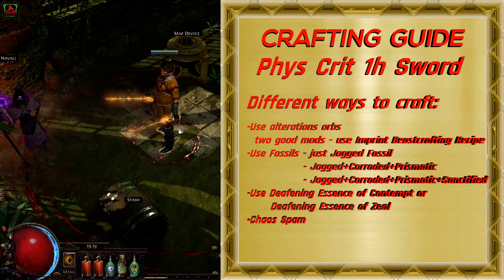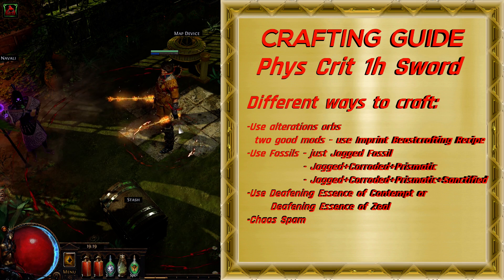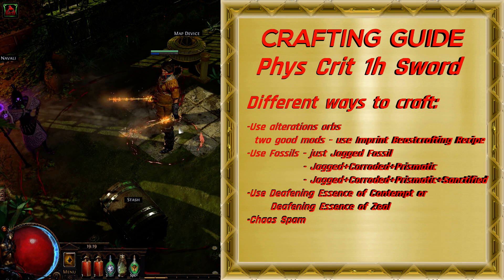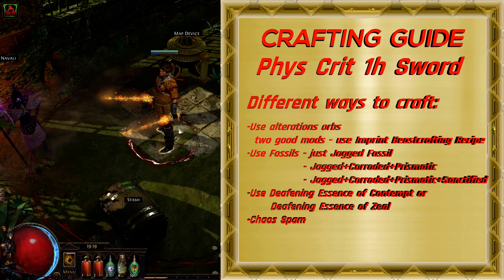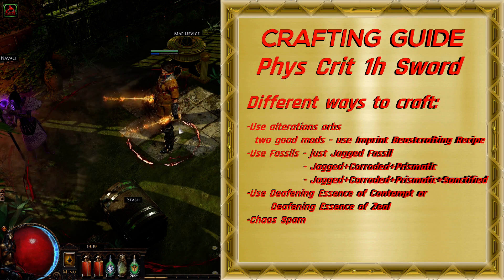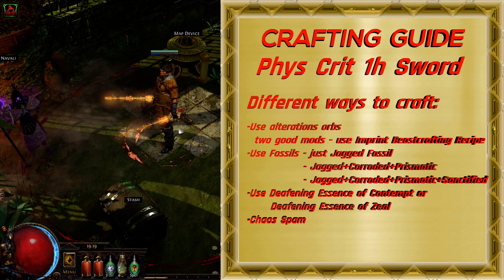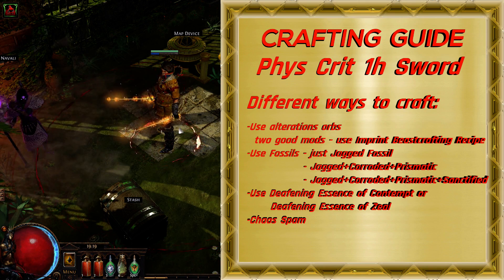Besides using Alteration Orbs and Fossils, you can try to craft this weapon with Deafening Essence of Contempt or Deafening Essence of Zeal. The last way is to use Chaos Orbs to reroll mods on your rare weapon. Crafting cost for each trial is low, but the chance to get anything good is really small. For this crafting I prefer to use Alteration Orbs, and now I will show you the full crafting process for some weapons I crafted in Blight league.